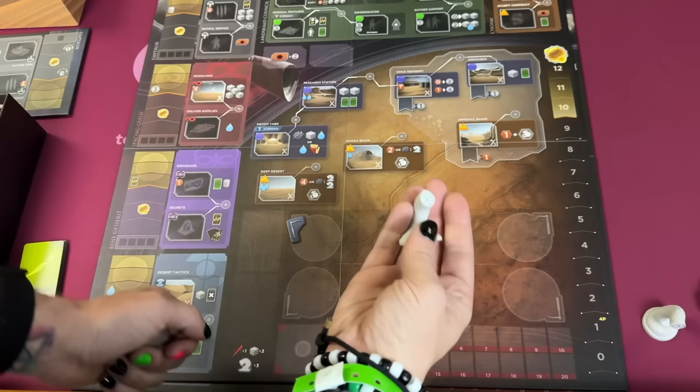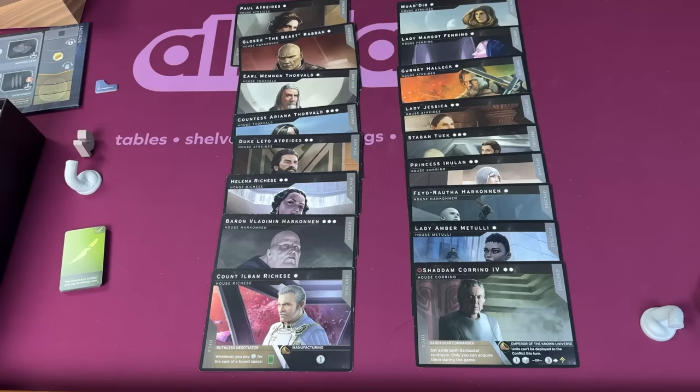Sandworms create an interesting race dynamic — you want your faction to have access to them to double conflict cards and become a powerhouse in combat. The game comes with either plastic sandworms or wooden sandworms, depending on your preference, and the plastic ones work with the deluxe upgrade kit that's compatible with both this game and the base game.